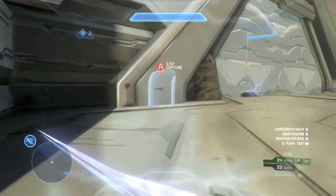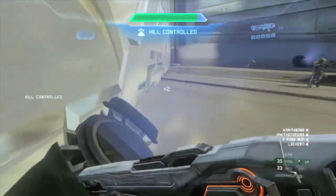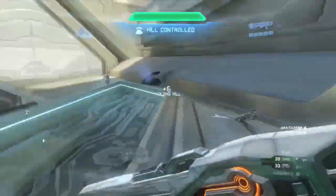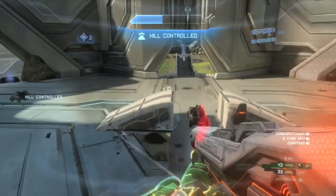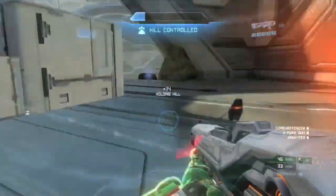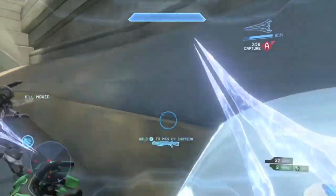You can even set up Warthogs and stuff. He made a version on Forge Island with Warthogs and different classes set up for it. It's called Juggernaut because it's kind of set up like that — if you kill the person, you become the person. Since they got rid of that in Halo 4, he kind of brought it back with this game type.